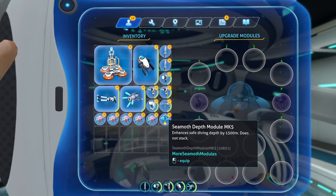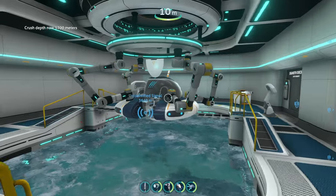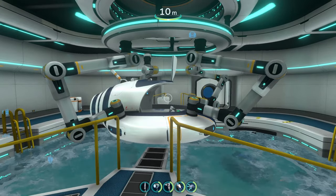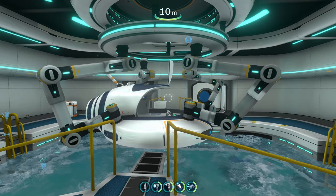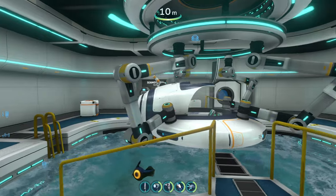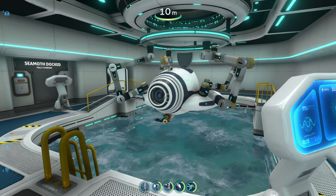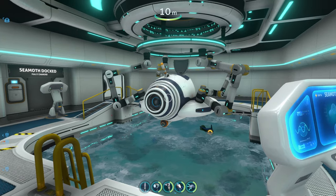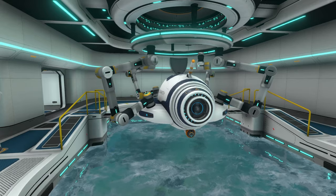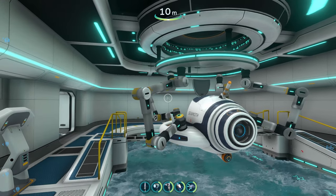These modules are going to allow you to bring your Seamoth down to the same levels that you bring your Cyclops down to — the inactive and active lava zones, lava lakes, etc. It's basically going to allow your Seamoth to go anywhere on the map, just like the Cyclops and Prawn Suit can, instead of being locked out and limited at the Lost River. If you really enjoy using your Seamoth everywhere and are bummed out that you can't take it further than the Lost River, this mod is going to help you a lot.